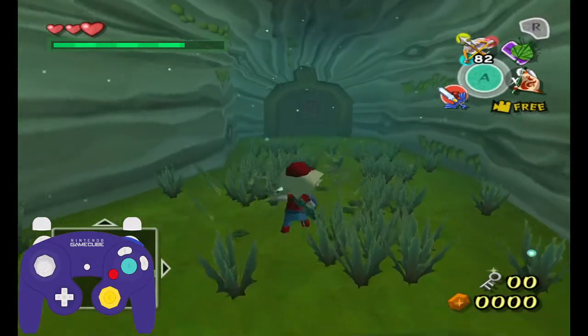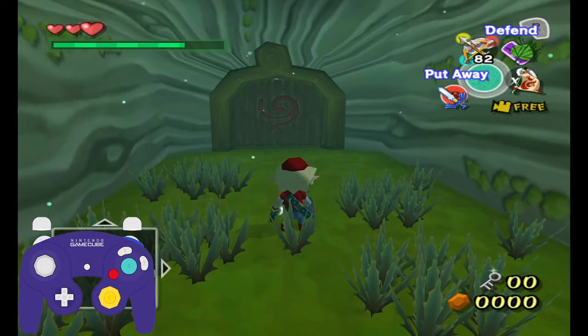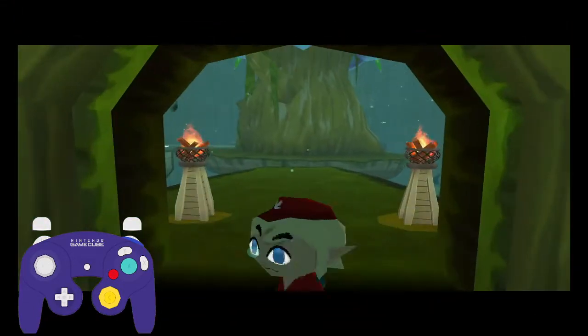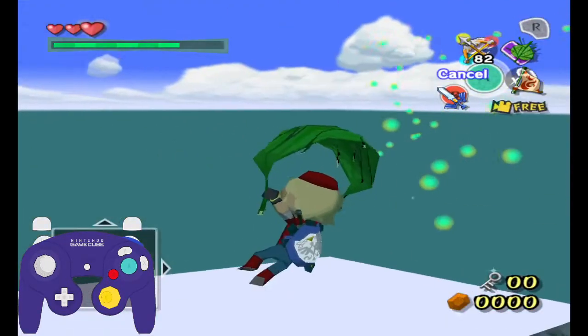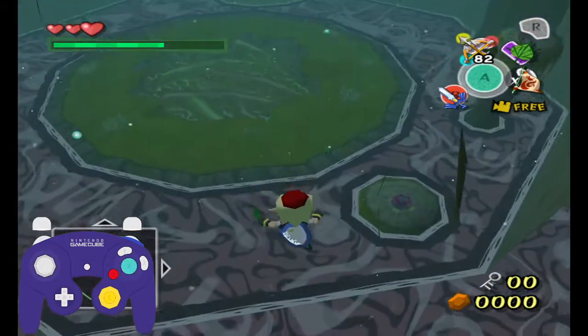You're going to want to make sure you have a healthy amount of magic while trying to do this, because I have messed it up before because I didn't have enough magic. You're going to open this door and Link will automatically turn around into the other room. Now the game thinks Link should be in the other room, so it unloads that current room and then you drop about right here.